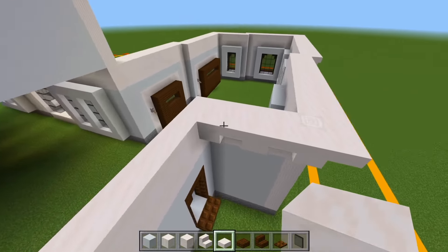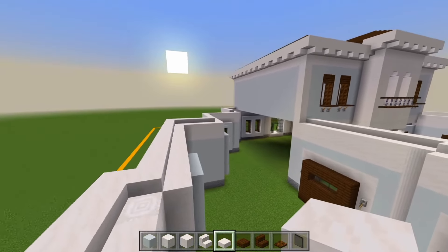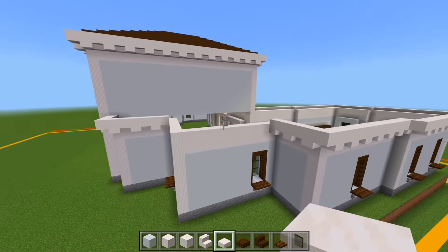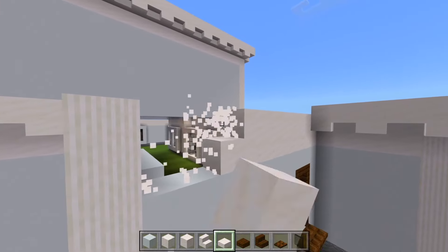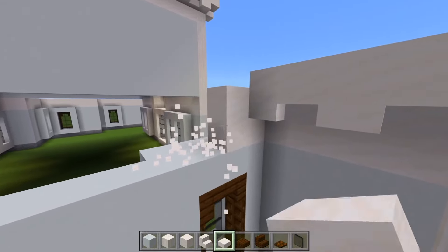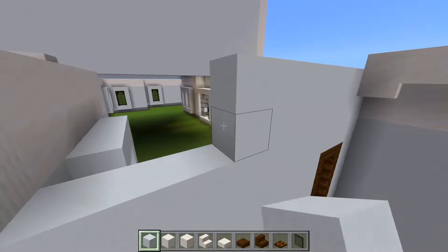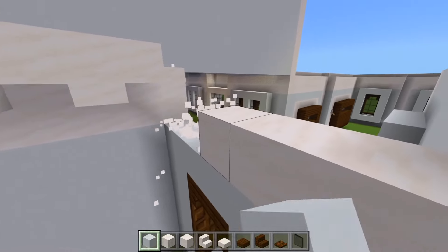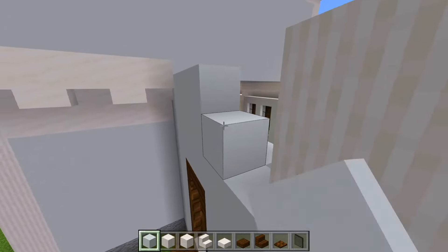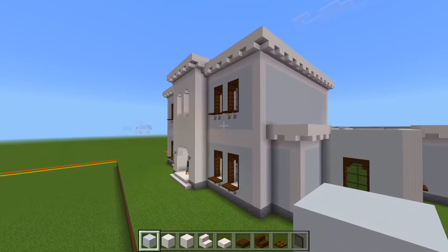We'll be sure to do that for all of this here as well. Let's head on back to this part — that's going to be pretty much two stories. You can see how we have these smooth quartz here. We actually don't need that, so we're just going to replace this with white concrete. We'll do the same for this wall here as well. But that was just a little adjustment we had to make.